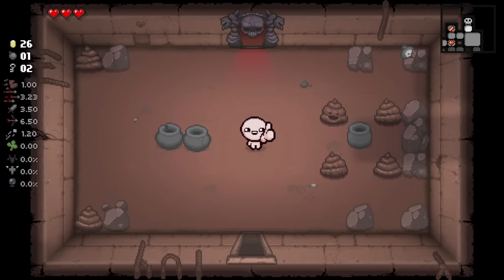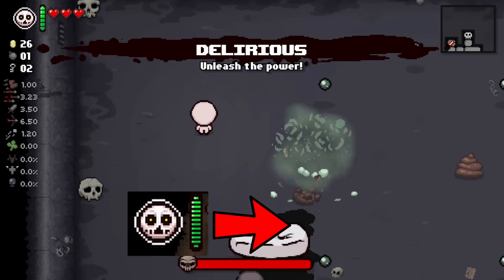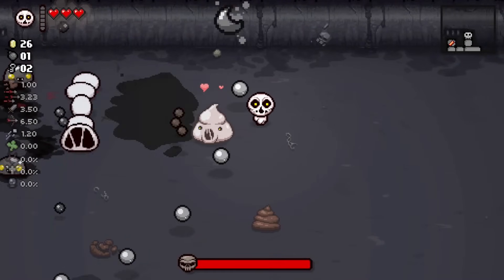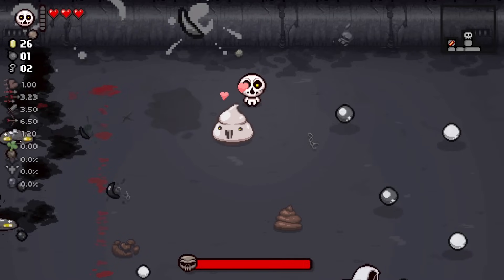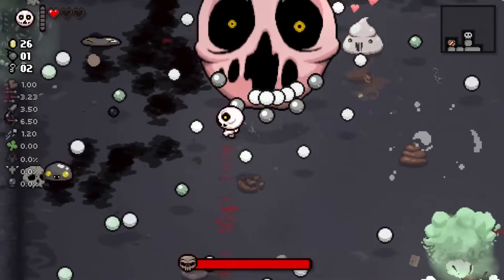But this is nothing compared to the insane rework the mod devs have figured out for Delirium. Believe me when I say you are not ready for this one. The Delirious item now has a greatly reduced charge time from the previous 12 rooms to just 6 rooms. That's right — you can now summon your trusty Delirium buddy to fight at your side twice as often. Look at it go. It will make every boss fight a breeze, no matter how difficult or unfair it might usually be.